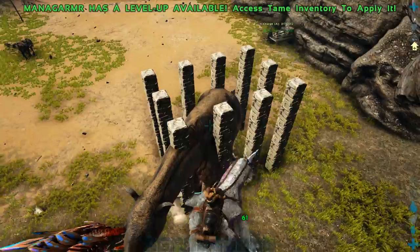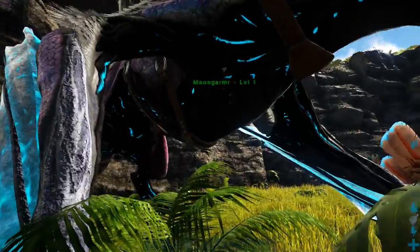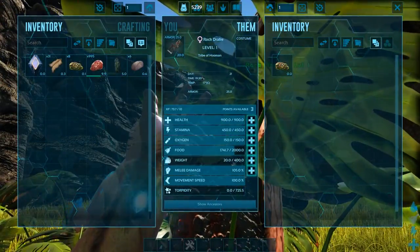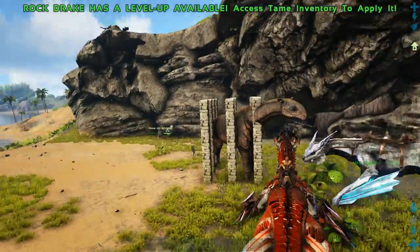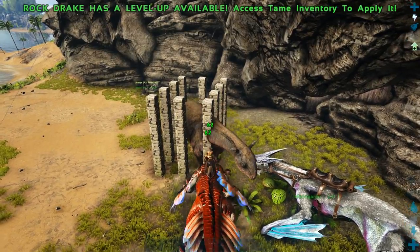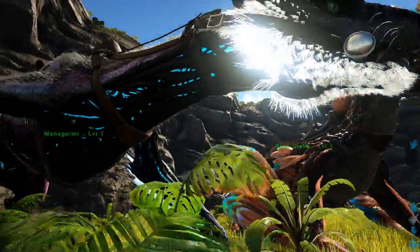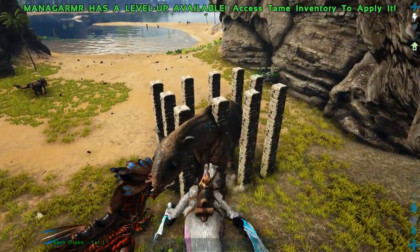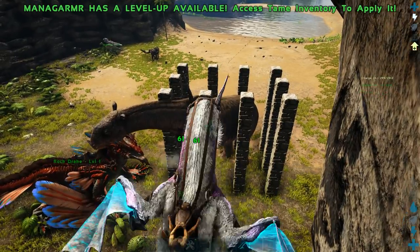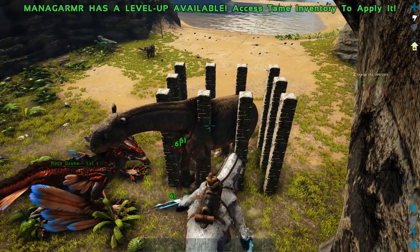Let's see their melee percentage. The Managama is at 175 and the Rock Drake is at 105, so that's interesting. Maybe the Rock Drake would do more damage when you raise him from an egg, because this one has no imprinting value — when you get imprinting value he would do a bit more damage. But the Managama attacks a lot faster, except his range isn't as good as the Rock Drake's.